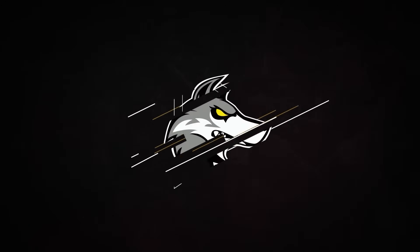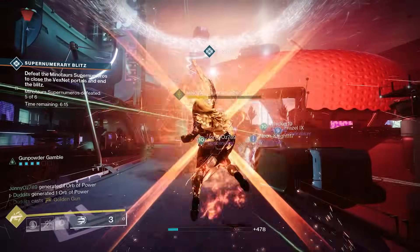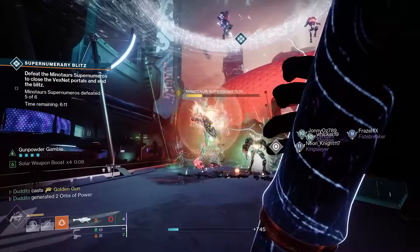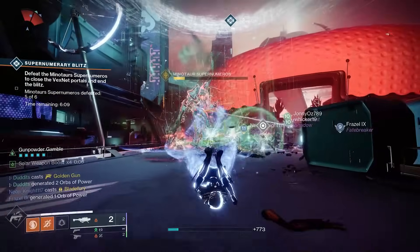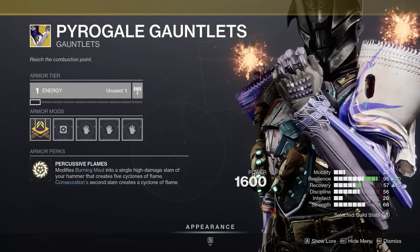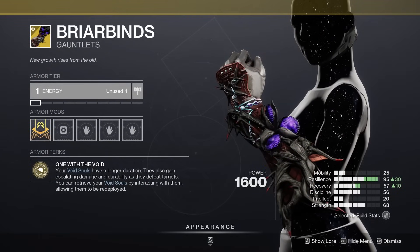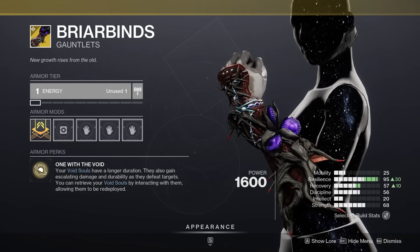What's up guys, Houndish here. Today we have a very quick Destiny 2 Season of the Witch video where we're going to break down how we can unlock the new exotic armor pieces — the Pyro Gale Gauntlets for Titans, the Moth Keeper's Wraps for Hunters, and the Briar Binds for Warlocks, which are the three new exotic armor pieces available this season.